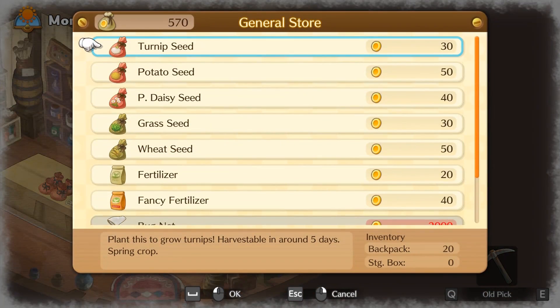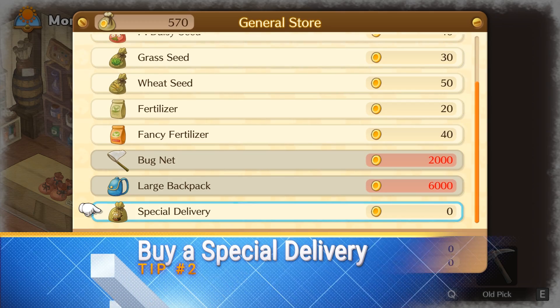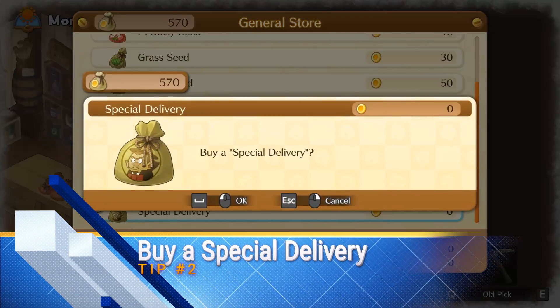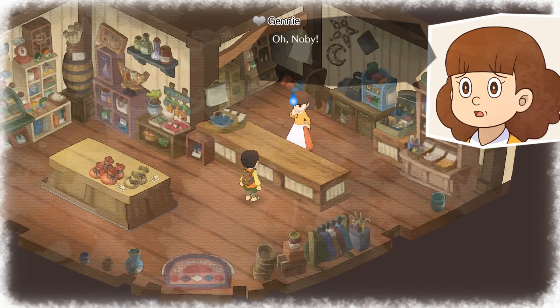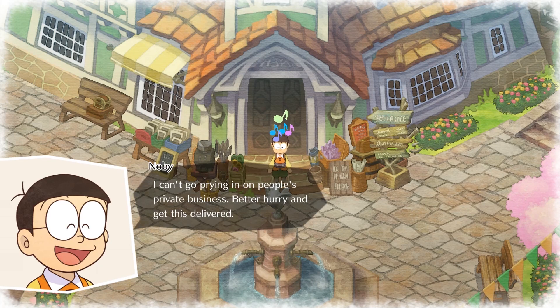My second tip is, while you are at the general store for seeds, you will also find other items called special delivery which also costs 0 gold. I would recommend buying it. After getting it, it will trigger a special quest to deliver the item to the mayor. During the delivery, you will have an option to choose whether to take a peek at the delivery or not. Choose not to look.